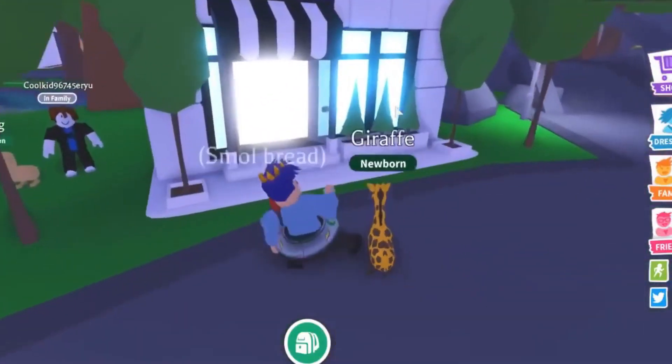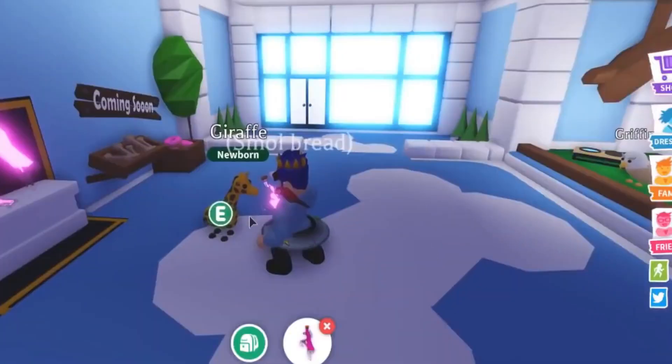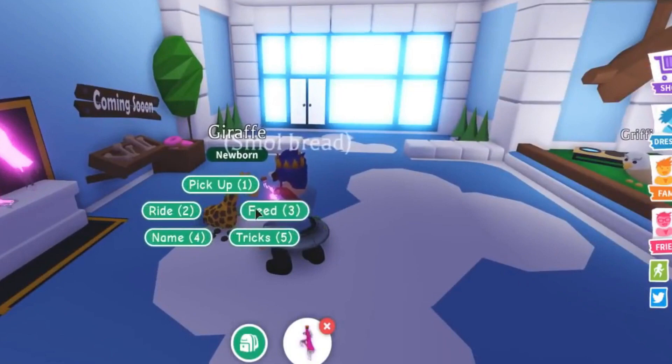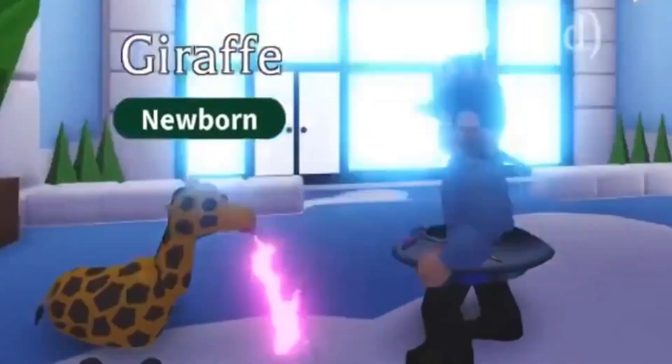Coming to appearance, this pet resembles the animal giraffe and has a long and bright yellow body with a pattern of dark brown spots. Moreover, the ears of this rare pet are yellow and pastel pink inside.